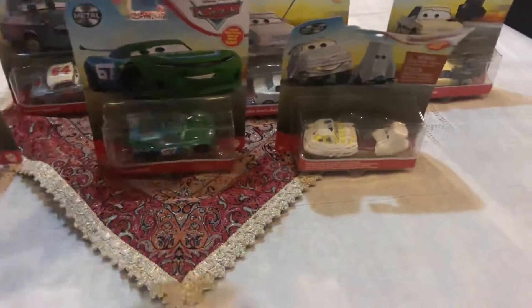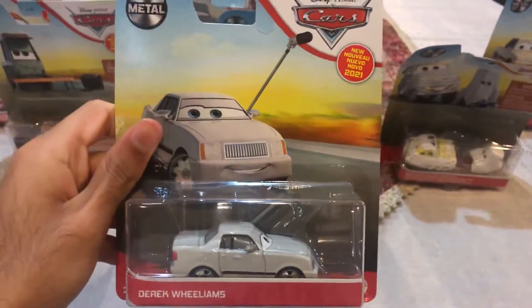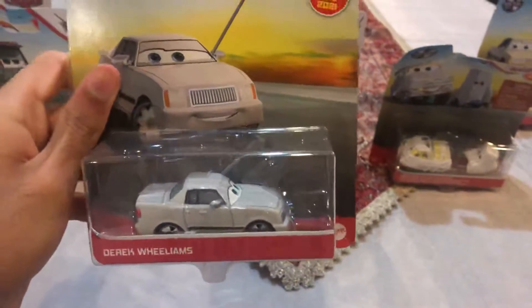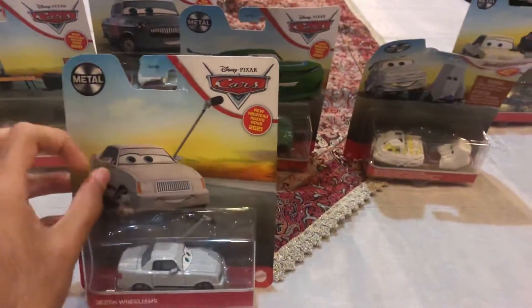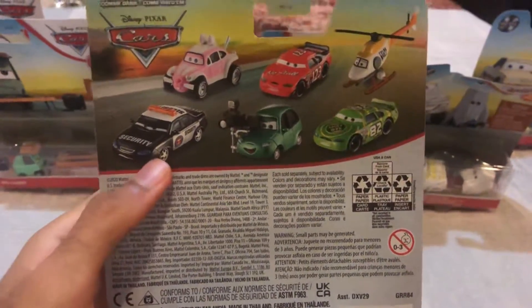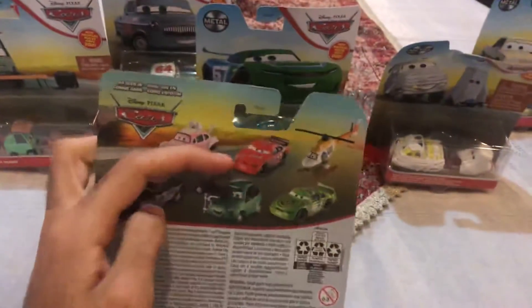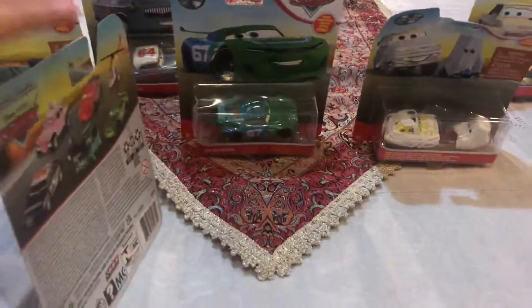The fifth die-cast that I already got is the new characters with a new model from Cars 1, named Derek Williams. He is a cool car and has a cool new model. All the die-cast that you can get is Marlon Clutches McKay, Easter Buggy, Dash Boardman, Todd Marcus, Ron Hover, and Darren Ledfoot. So here is Derek Williams.